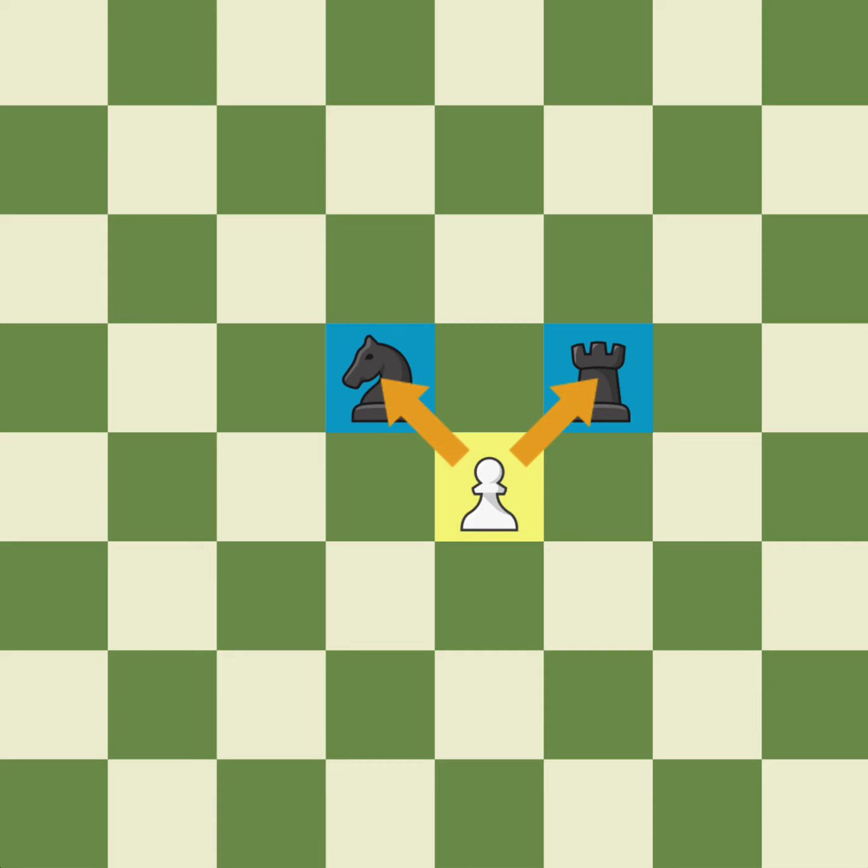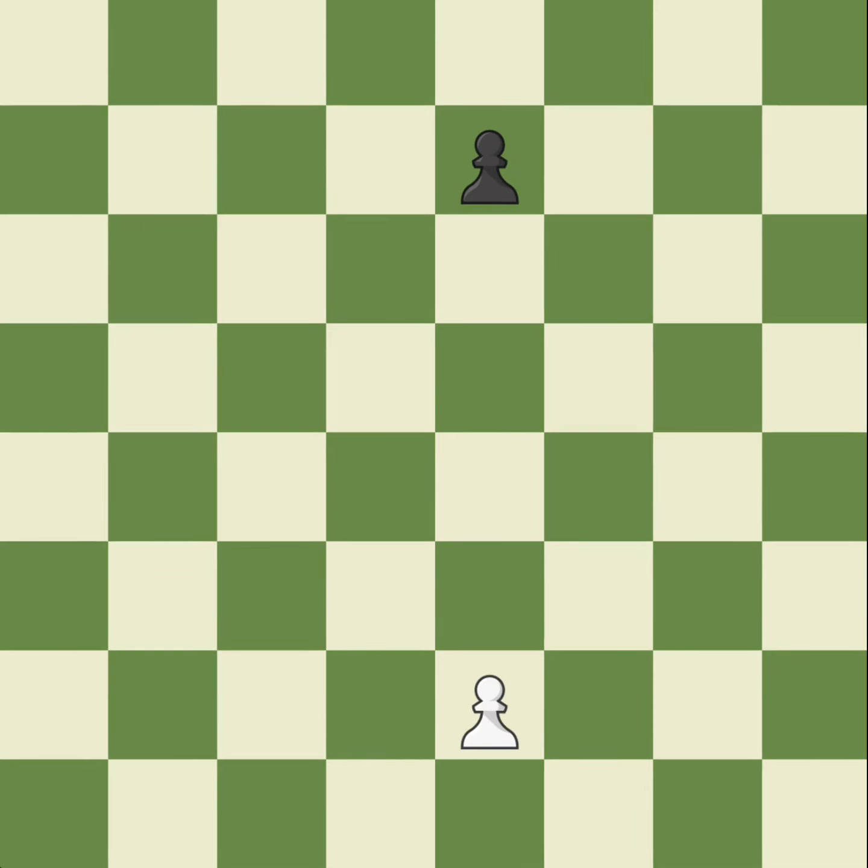We will explain capturing in one of the next lessons. Let's see some pawn moves. In this position, since this pawn has yet to move in the game, white decides to move it two squares forward. Black, on the other hand, only advances this pawn one square.